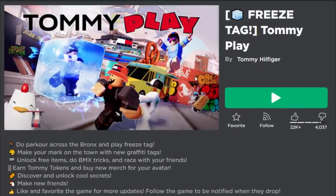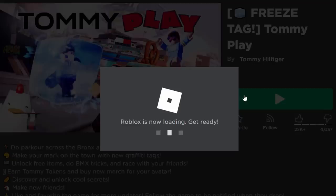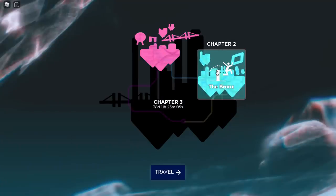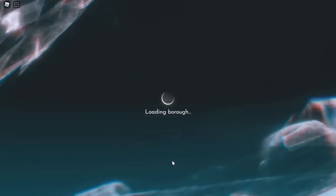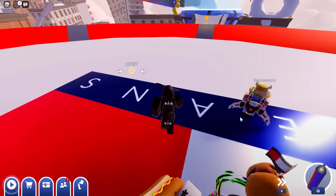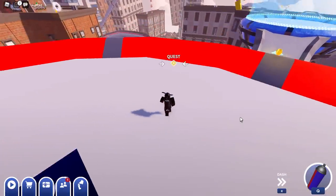So let's jump into a game of Tommy Play and I'll show you guys how to get these emotes. Just like last time, make sure to select Chapter 2, the Bronx, click on travel, and once the game loads, hold spacebar, get to the spawn, and basically what we want to do is search for the skeleton.